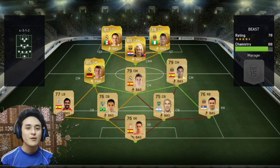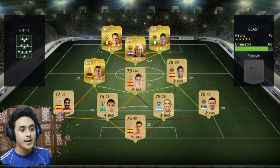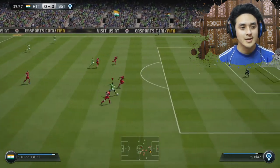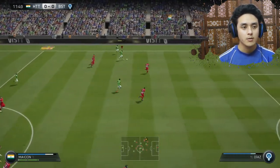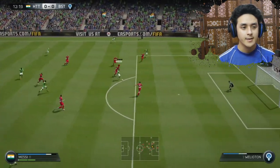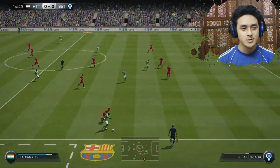We've found an opponent - 78 overall, 88 chemistry, some Spanish players in the front and in the back. Nice kill, nice kill - outrun them! Mikon with the ball, to Sturridge, to Messi - Messi shoot! Bibiani with the ball, Bibiani - speed, speed!